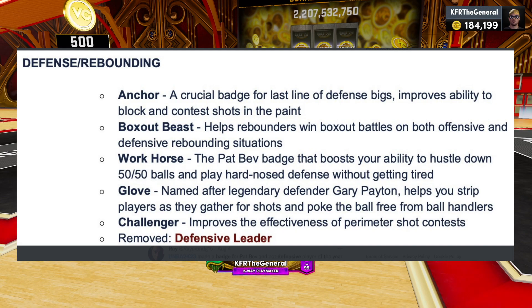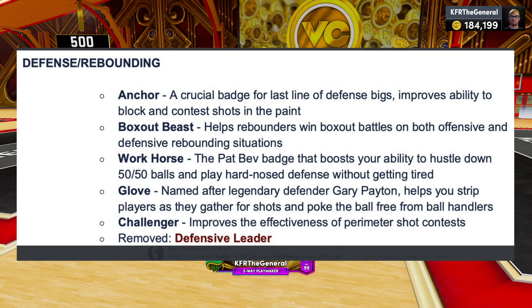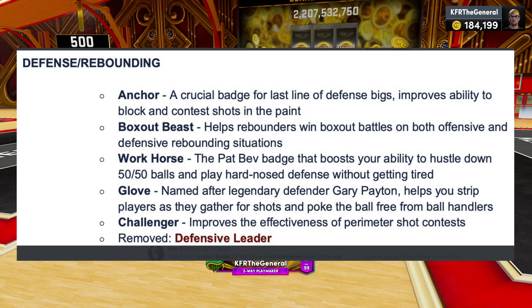Next is the legendary defender Gary Payton — his son Gary Payton Jr. is in the NBA now. This badge helps you strip players as they gather for shots and poke the ball free from ball handlers, so it's going to give you way more steals. Then there's Challenger, which improves the effectiveness of perimeter shot contests, so if you're contesting someone shooting a three, it'll help you get out there to contest it.